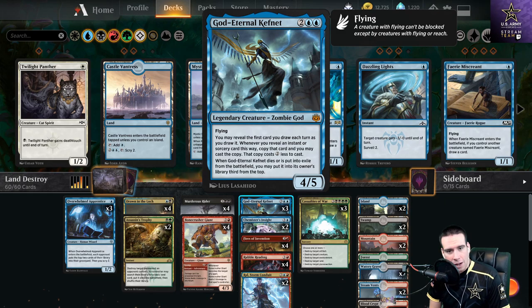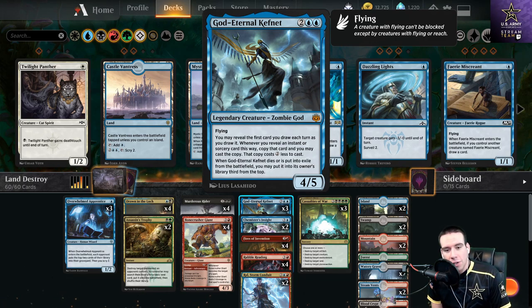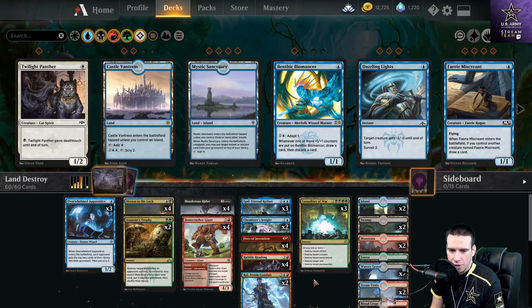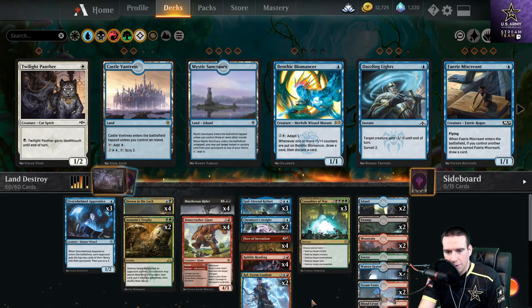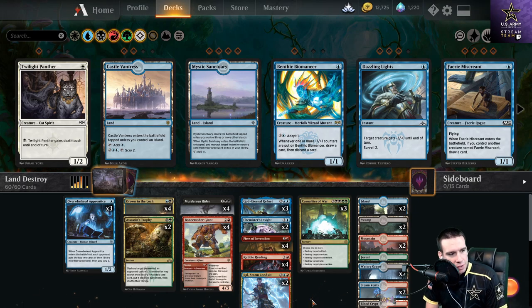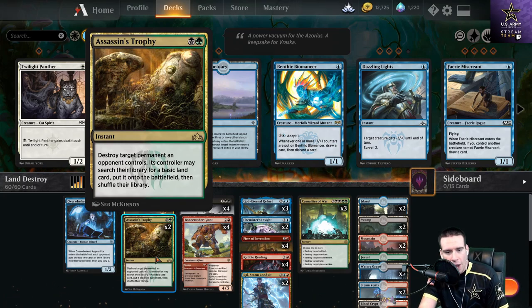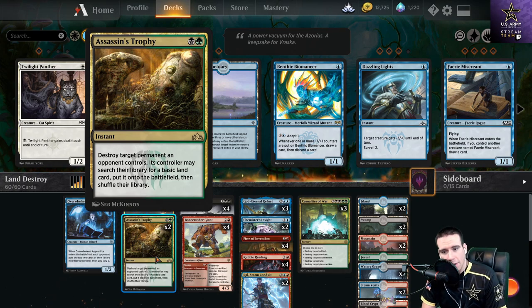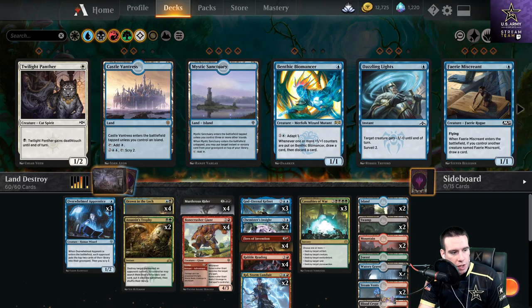I'm still toying around with running Kefnet — I call him Kevin Malone. One of the big things I like about him is you get even more value out of each spell. If he's on the battlefield and we draw into a Rubble Reading, we essentially get two lands to destroy: cast the first one for two mana, then the next at full price — two for one. As for Assassin's Trophy, I'm on the fence; it's great removal but we're trying to remove land, not give it back. Though it's useful early for destroying dual lands and forcing color decisions. Anyway, let's go straight into the matchup.